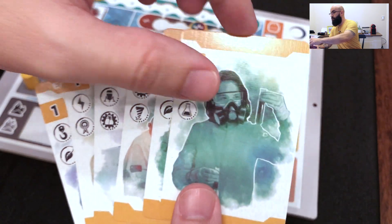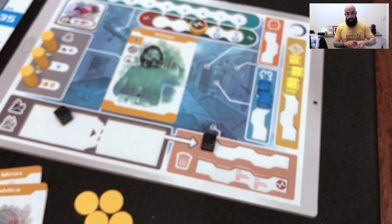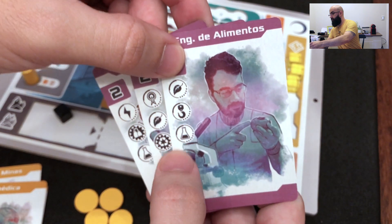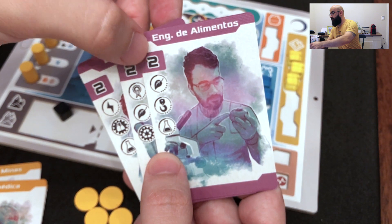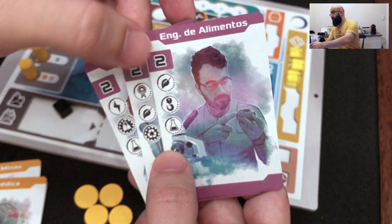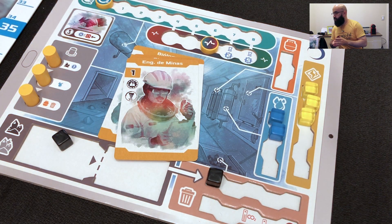To go to another room you need to look at these symbols — these symbols indicate the rooms that scientist can access. Requesting new scientists will allow you to request level two scientists. The difference is these scientists have more icons, so they can go to more rooms, and they have two action points, so you can do the same room twice or go to different rooms to perform actions.